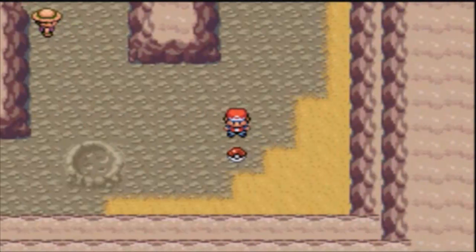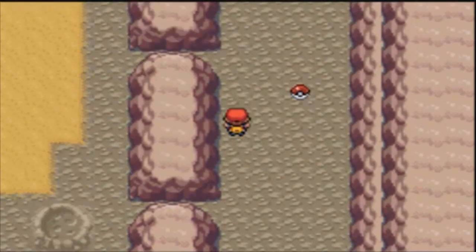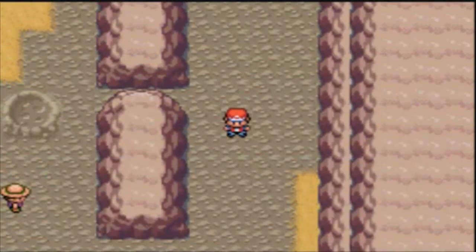Over here you get a Rare Candy, which I'm gonna save up, and you get an Escape Rope. And my Repel goes off.